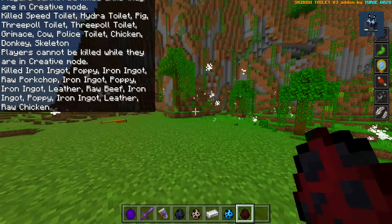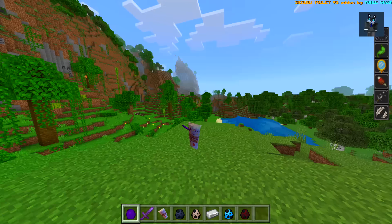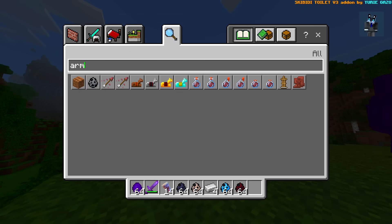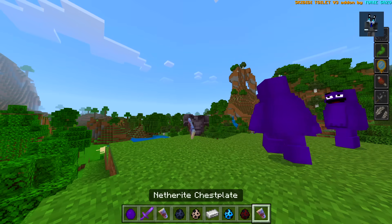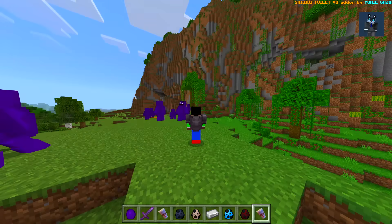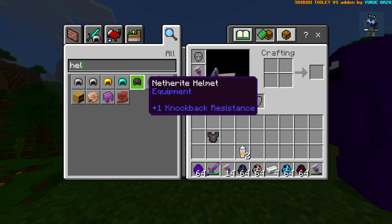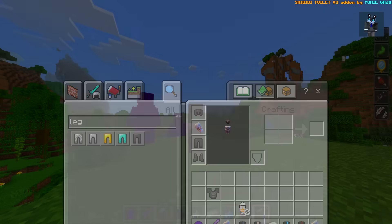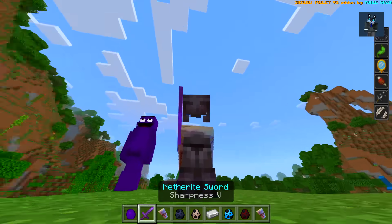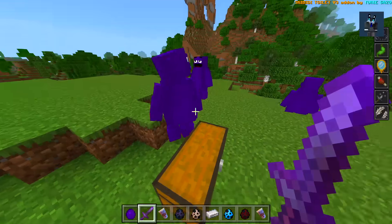Let's spawn in a ton of Grimaces. I'm still the drink — this looks so weird. What happens if I put on armor? Let's get a chest plate — oh okay, yeah I kind of ruined it. What about a helmet? That won't get rid of the drink look. We'll put on some boots, and leggings — what do I look like? I look so weird! And we've got all these Grimaces just chilling around everywhere. This mod is sick!